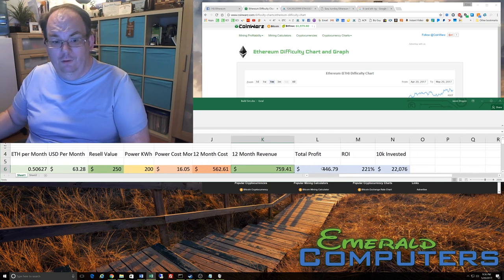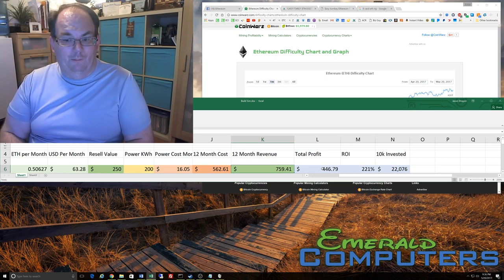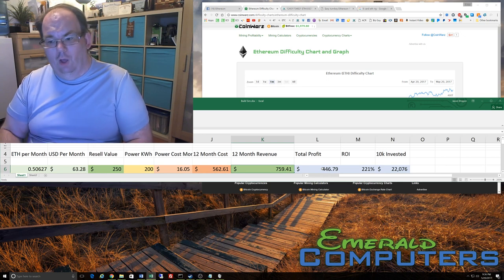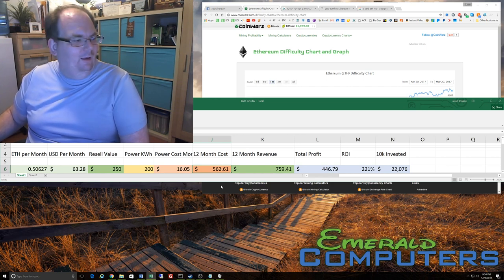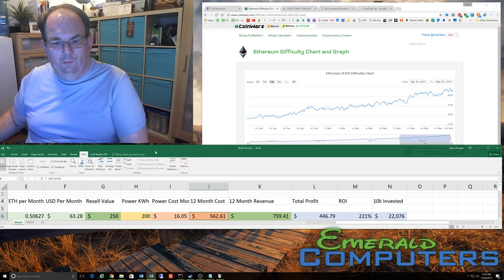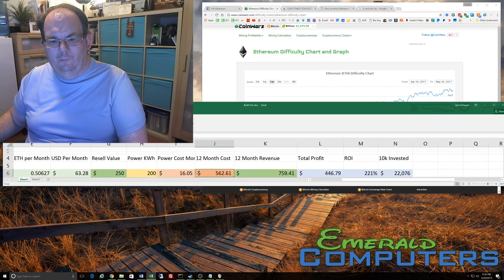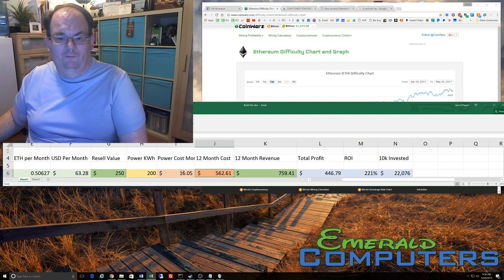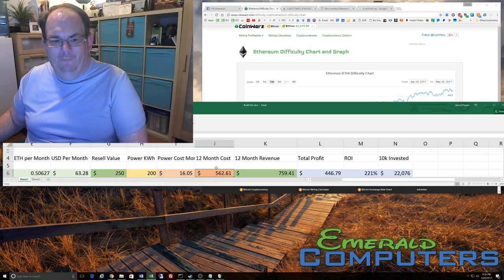The total profit includes the difference between the cost of operating the machine, the revenue, and the cost right here — the $562. The formula also includes the cost of actually buying the machine. So the $16 is how much you spend per month times 12, and the main cost is the cost of the computer itself.